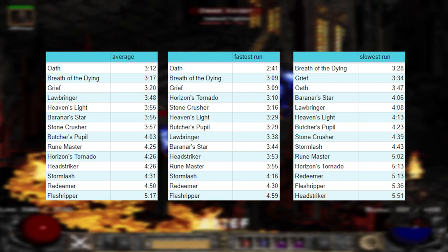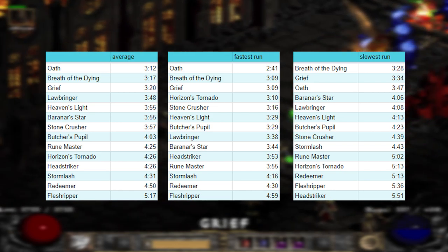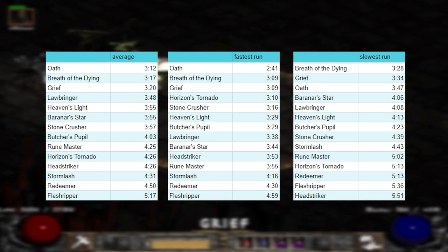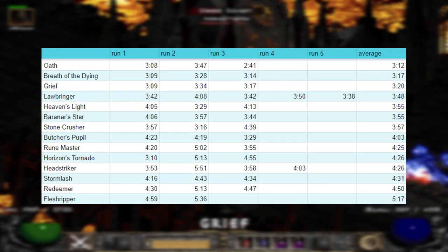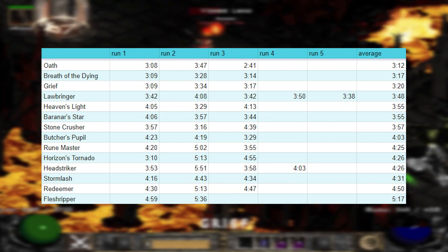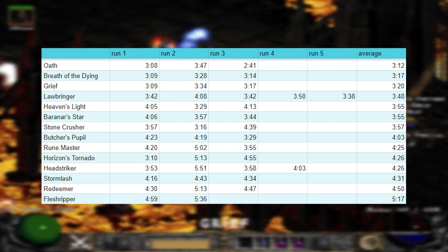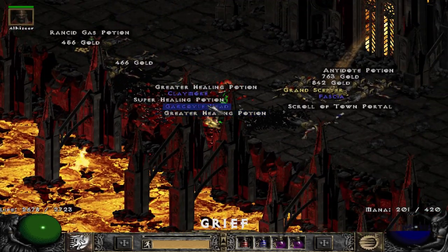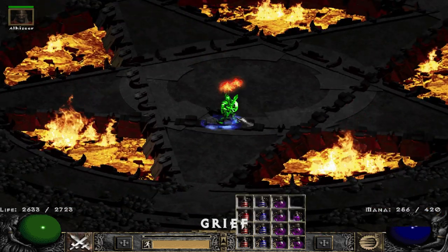The fourth conclusion is that these numbers are very rough representations. I don't think it's possible that Oath is actually better than Grief, or that Horizons is actually better than Stormlash — that doesn't make sense. A lot of the results are very close: differences of around 10 seconds when comparing average runtimes. And if you check different run times for the same weapon, those differences are easily more than 10 seconds — so there's a true lack of sample size. While there are clear winners in Oath, Breath of the Dying, and Grief outperforming everything else significantly, and clear extremes in Fleshripper as absolute worst and Lawbringer as top non-rune word, the remaining weapons are very similar to each other.